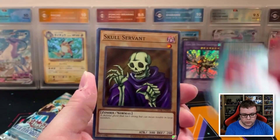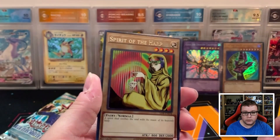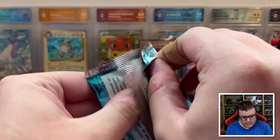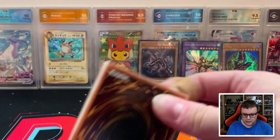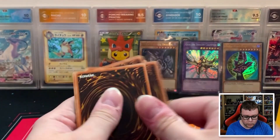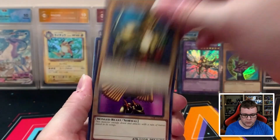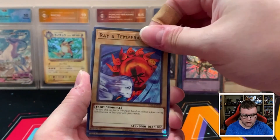We got Wasteland, Remove Trap, Skull Servant, Hard Armor, Raise Body Heat, and Spirit of the Heart — that's a new one. Final pack! Let's see if we can get some last-pack magic. Maybe a third Ultra Rare would be awesome, or an Exodia piece would be super cool. It seems like it's not going to be a Super Rare, so if there is something, it should be an Ultra Rare.